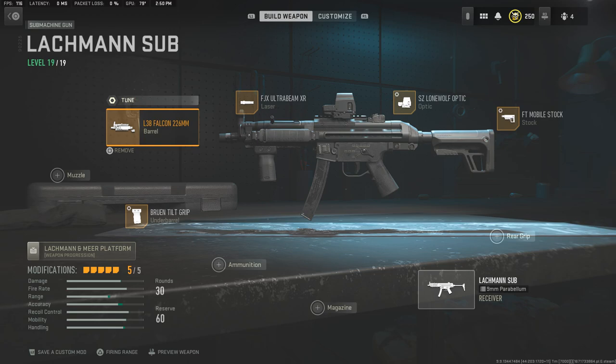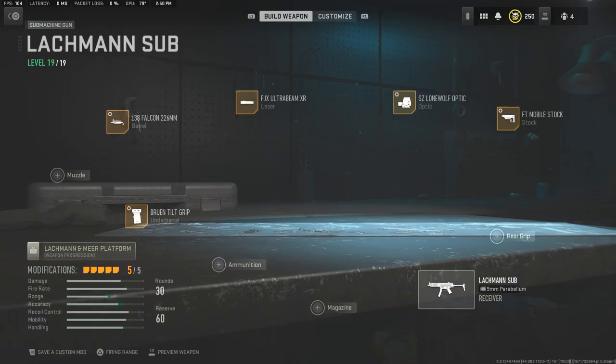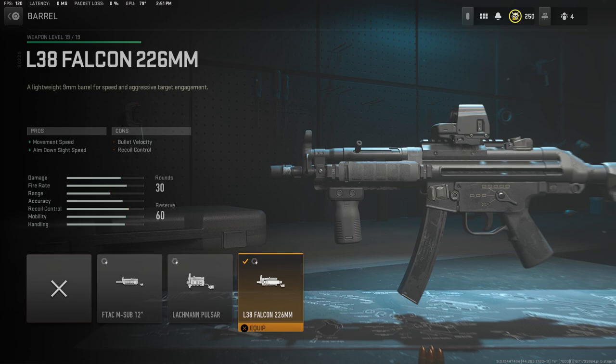First, let's get into the attachments for the primary. We're looking at the barrel: L38 Falcon, 228mm, and the tune for the barrel is as follows. I mainly use this one because technically you don't need a barrel on this — it already has the rails and everything, and the original barrel almost looks exactly the same. But the reason I use it is because of those rail covers — they look really good — and on top of that, you get increased movement speed and ADS speed, so it's a plus.